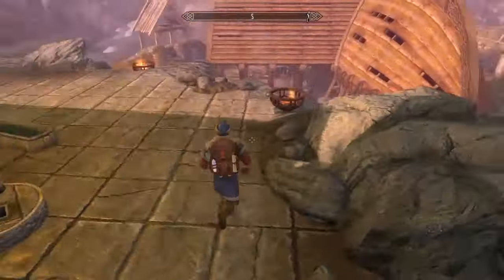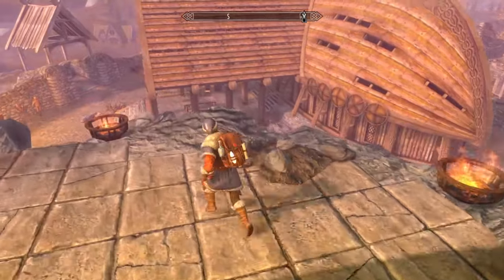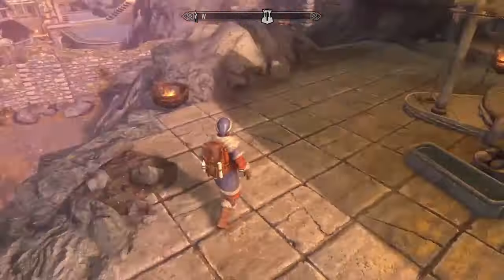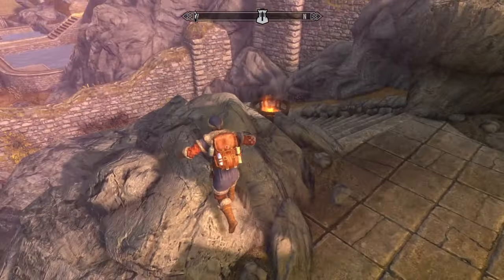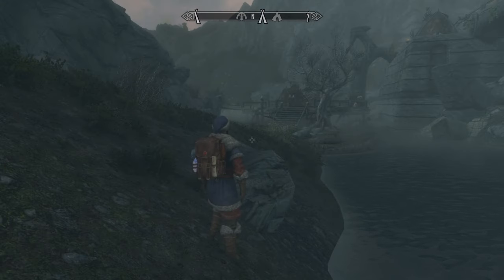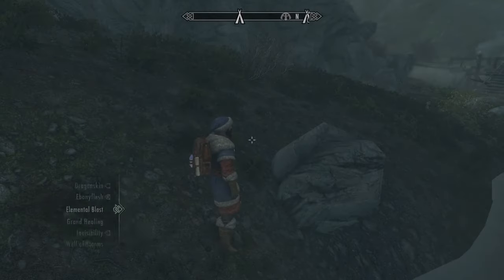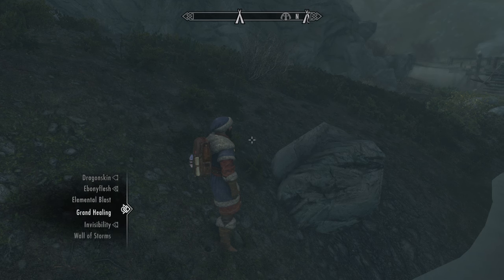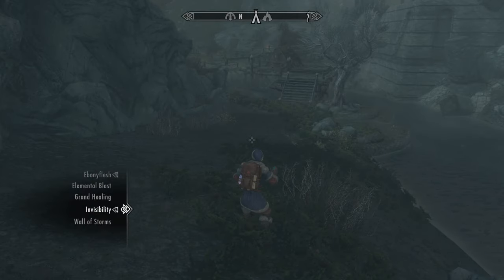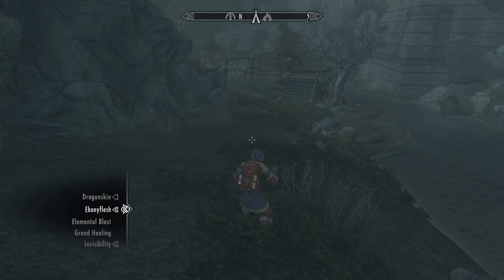I think this build is pretty good. It looks really good in my opinion — this is one of my favorite looking outfits, especially paired with this backpack. Let's go ahead and actually fight. We're here at Karthspire Camp. Let me go invisible. Sorry, my cat is losing her mind in the background, so if you hear something, it's probably that.